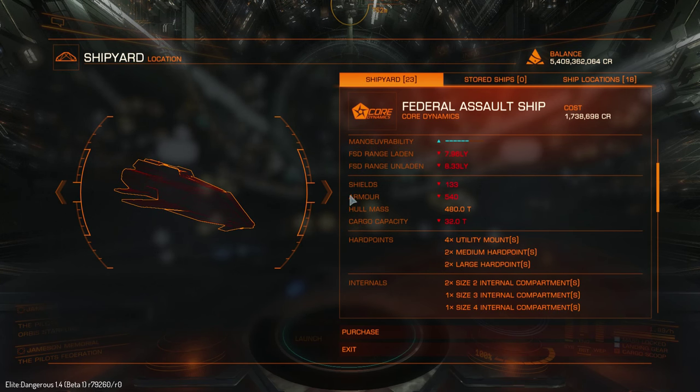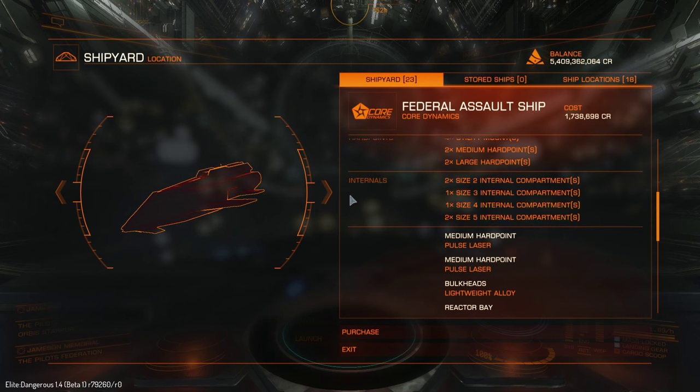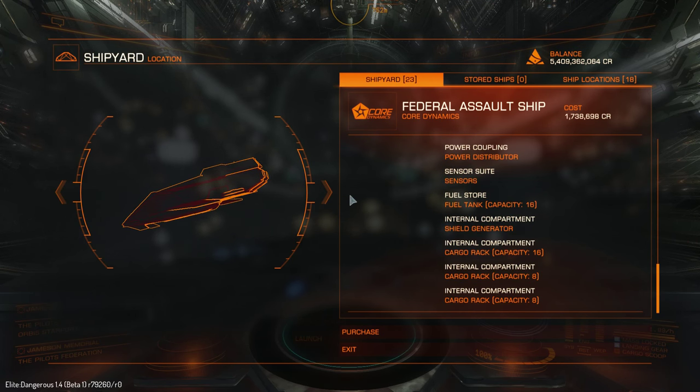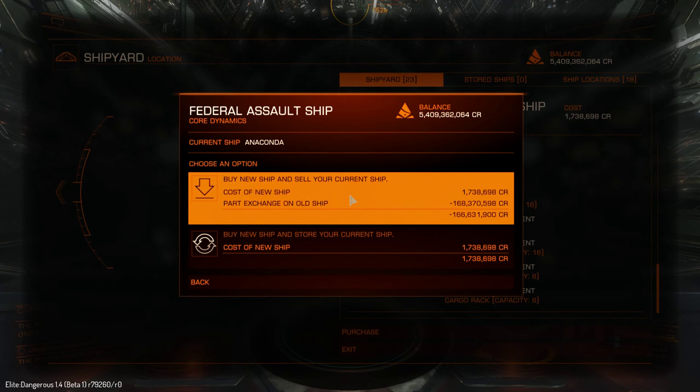Shields 130, armor 540, hull mass 480 — actually more than Anaconda or Clipper, which both have 400 tons, so the Assault Ship is actually heavier. Maximum cargo capacity without shields is 96 tons, so not much. Hard points: 4 utility mounts, also not that great, and 2 large and 2 medium hard points.